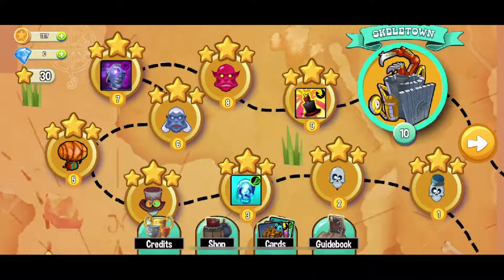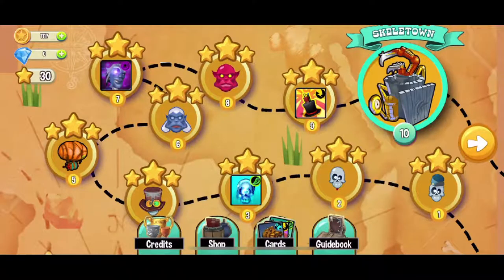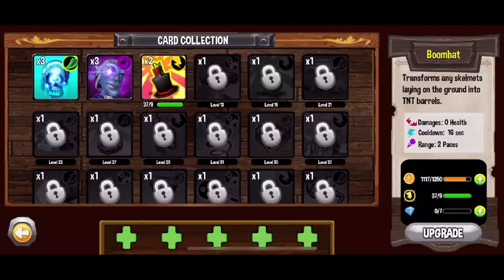The next type of currency are diamonds, which can be used to buy chests and to upgrade cards. So far I have only unlocked three cards: the ice card, which freezes one enemy; the turncoat, which confuses one enemy and makes it fight for you; and the boom hat, which you can place in a scalmet and it'll act as an explosive.